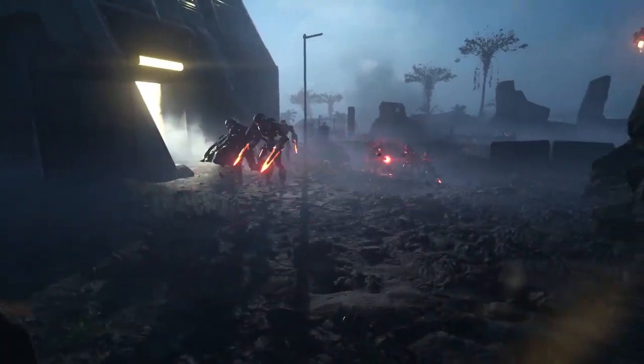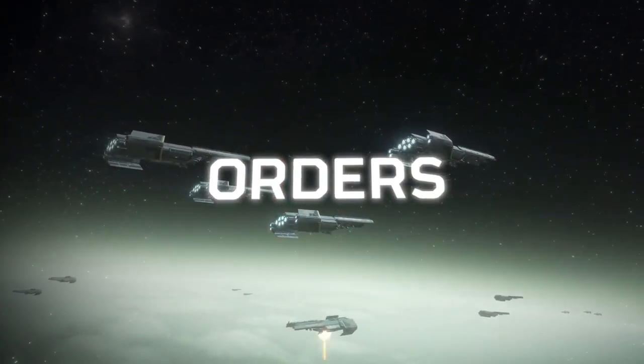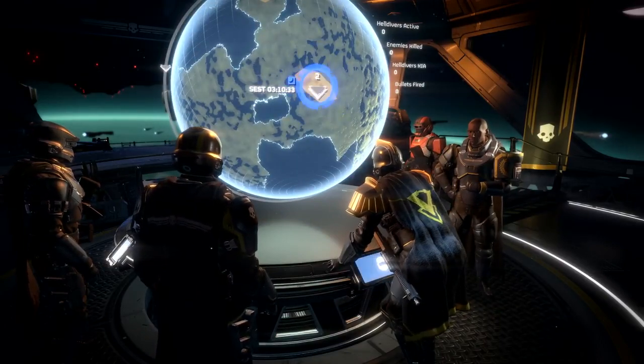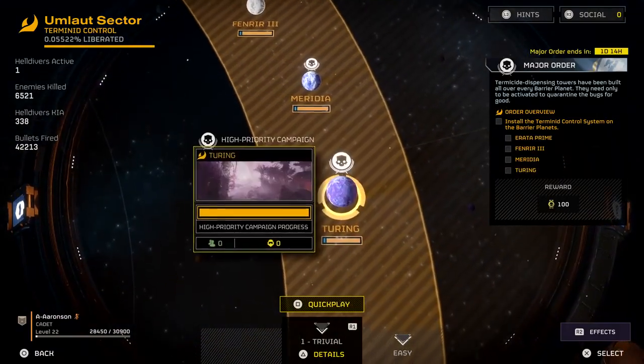At the same time, the Galactic War is the place where Super Earth High Command is going to be communicating out to Helldivers across the galaxy. They'll be letting you know what the current top military priority is. Orders are broken out into two types: major orders and personal orders. Major orders are big, long-lasting things that the community as a whole is working towards — these are things that are central to the story.